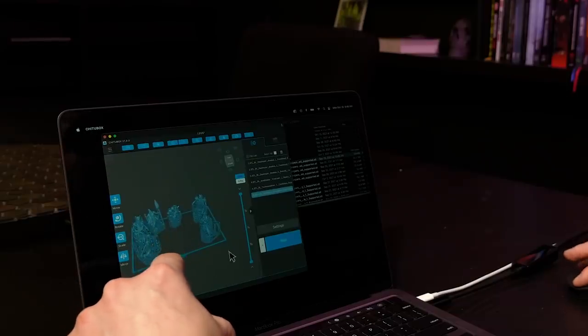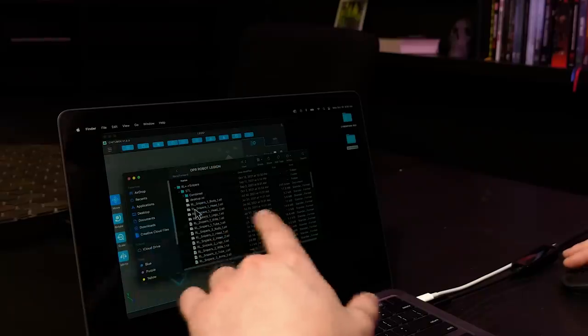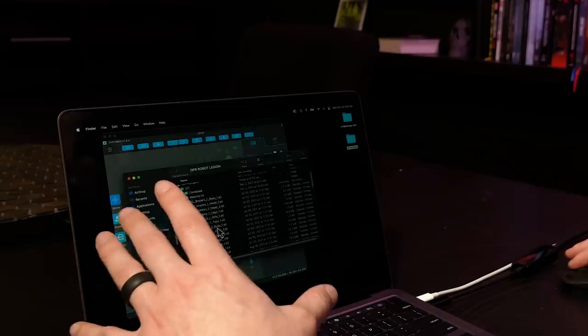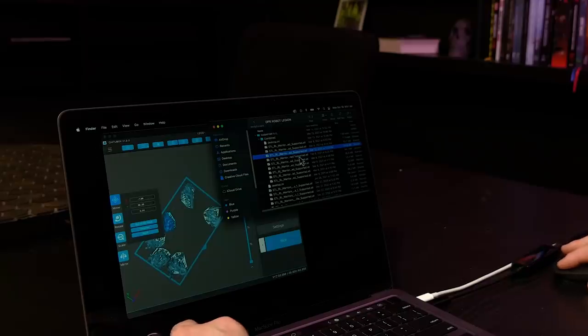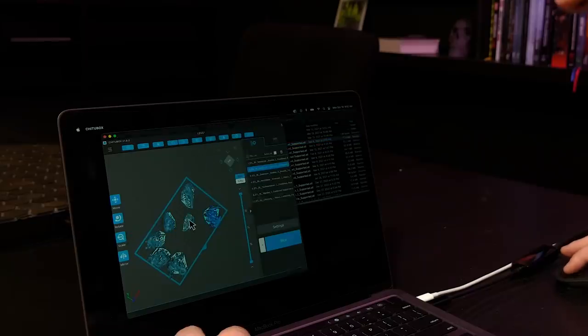A huge limitation is going to be what I can get printed, so I'm limiting myself to one single build plate on my Mono X. I've dropped in a couple of the newer models - they've got these crazy snake creature things - and I'm going to fill the rest of the build plate with whatever I can. They provide files in individual parts so you can assemble them yourself, but if you're in a hurry they also have combined and pre-supported files. I think I need some of these warriors - let's see what I can fit.